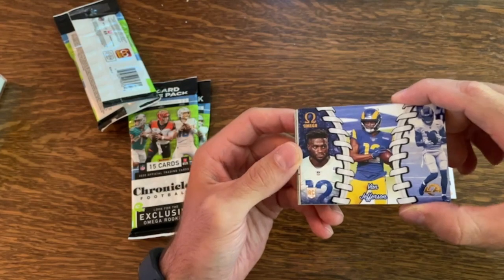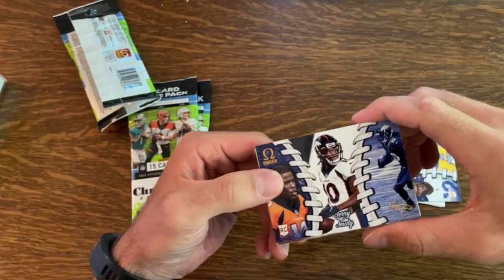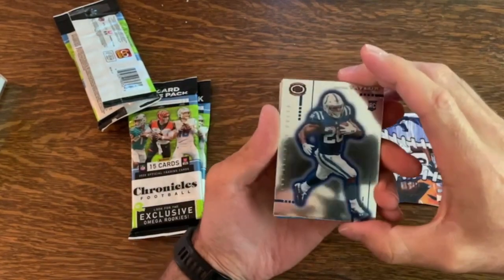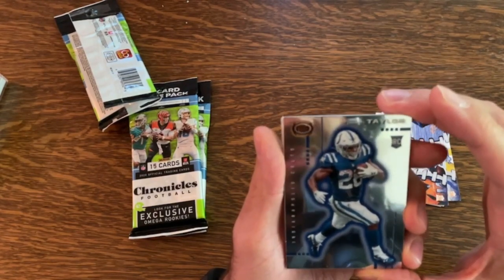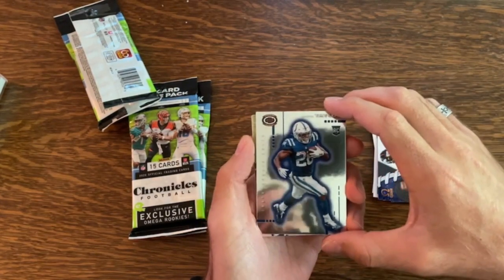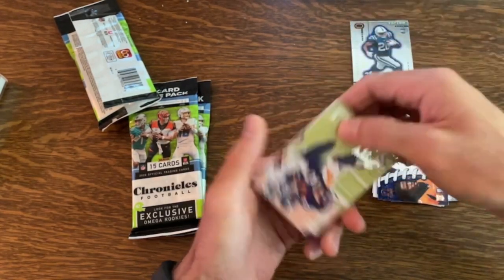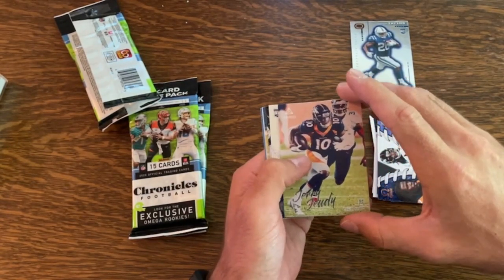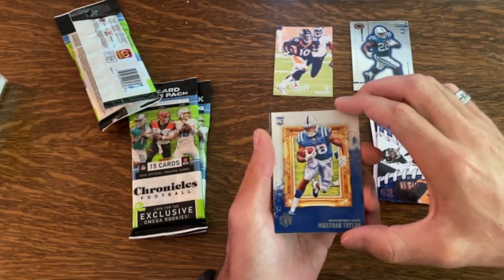Justin Jefferson there. Jerry Judy. And here's a reflective one — Jonathan Taylor, all right cool. It's a Dynagon, nice and reflective card. I forgot to get the sleeves but I'll grab those in a second. Oh, another Jerry Judy — okay, Luminance, that's very cool. Next one, another Jonathan Taylor — wow, this is Gridiron Kings, that's kind of nice.